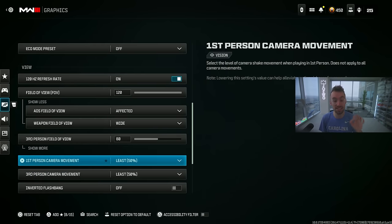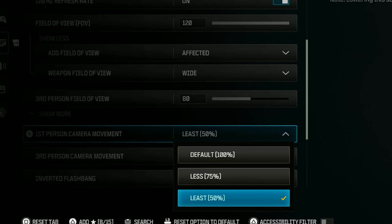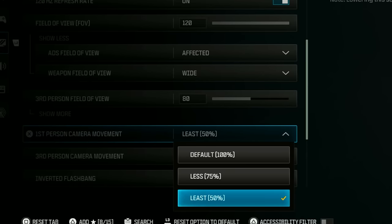Make sure your first person camera movement is set to least. It's kind of like motion blur — the default is 100, so it's a setting a lot of people miss. As they're running around their screen shakes for no reason, which is never good. Set this to least — that's the most important graphic setting you'll need.